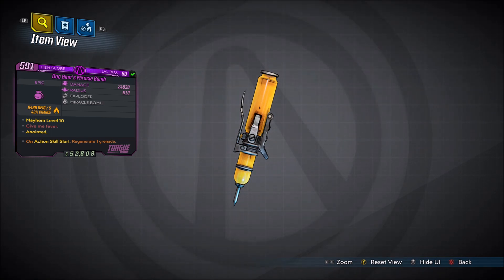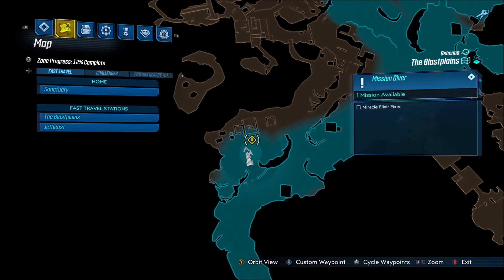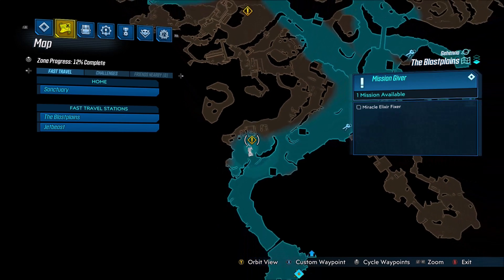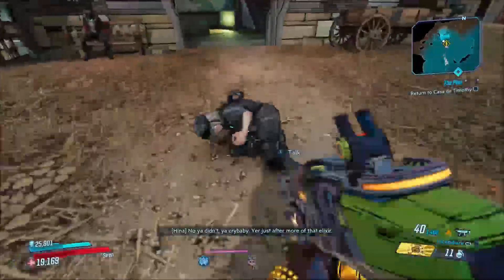In order to get this grenade mod, you're going to want to fast travel right here where I am on the map. We'll fast travel to the Blast Plains, and then come to where I'm at on the map. We're going to be picking up a quest called Miracle Elixir Fixer.